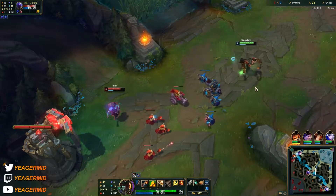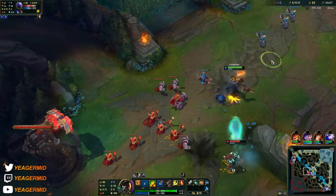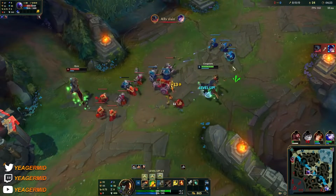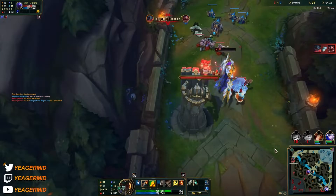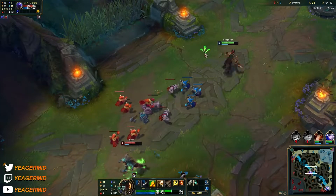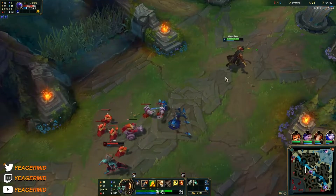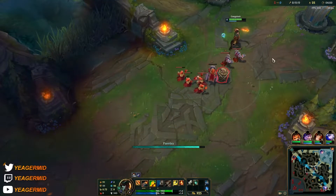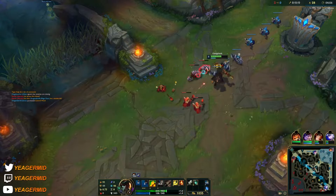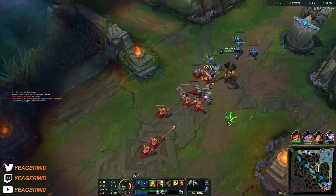For the barrel, you want to place them down to zone people away. If they're stepping up, you can usually do one auto attack into a Q and then just back off — that's a very basic but super effective way of trading. Try to last hit as much as possible with your Q while making sure you're not running out of mana. Your barrel won't deal a lot of damage to minions early on, but it gets better when you have Sheen because your Q procs on-hit, meaning Sheen also works with it.